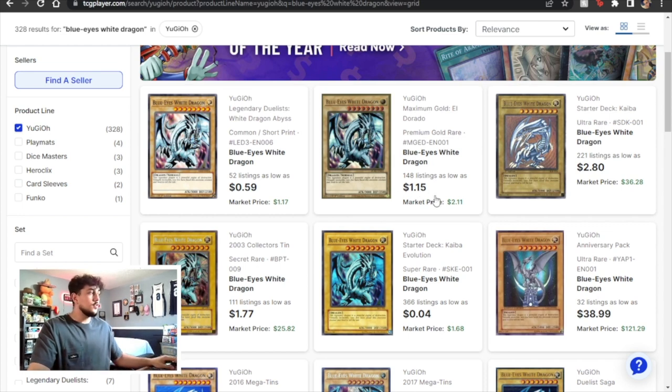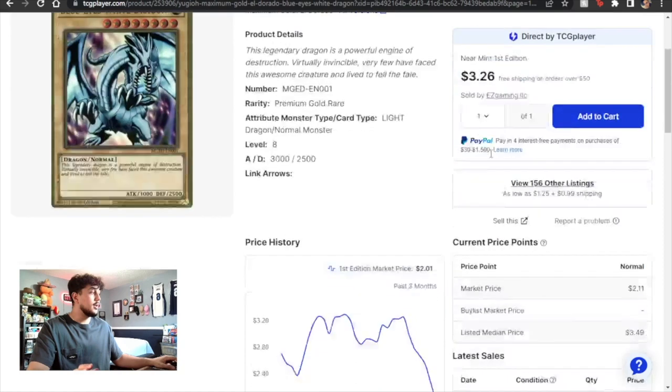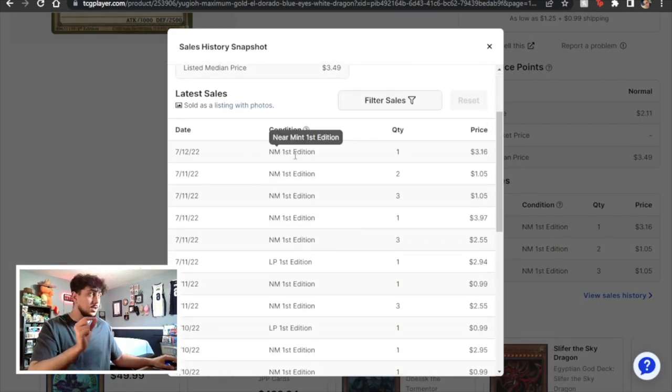You're going to see two different prices like $1.15 and $2.11 — what you want to really do is press the card and look at the section called latest sales. When you go to view sales history, it'll show you the condition, the edition, and how much it's sold for. The most recent one sold for $3, another for $1, and one for $4. It also shows the date they sold. Because these different prices all sold on the same day, you can find the median — some sold for $1, some for $3, some for $4 — so about $2.50 is your median price.